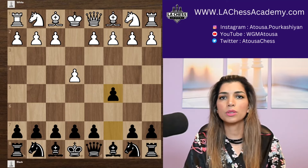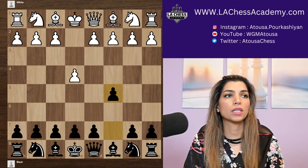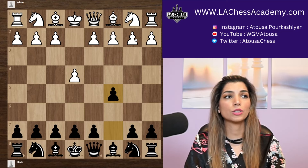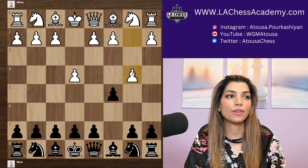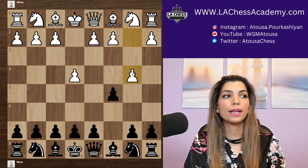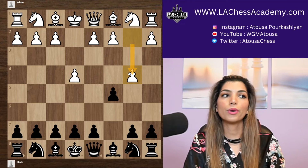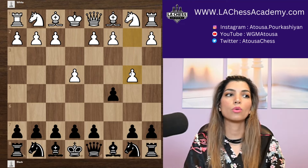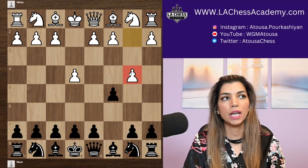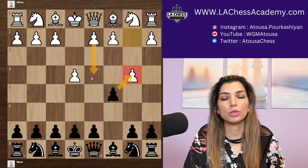White has different ways to play, but I'm going to show you some opening traps so you can win your games very quickly. One way for white is to push the pawn to b4 and sacrifice it. Although this line is not that popular, if you're playing the Sicilian Defense as black you need to know this variation. This is called the Wing Gambit — white sacrifices the pawn on b4 to get fast development and control the center. If black takes, white can push to d4.